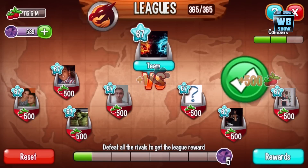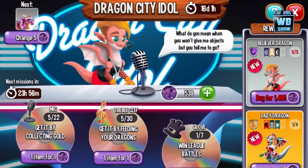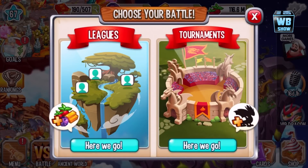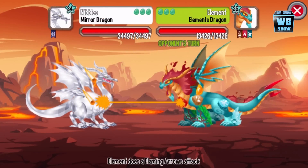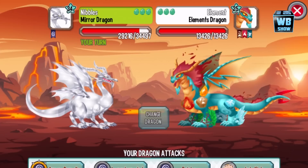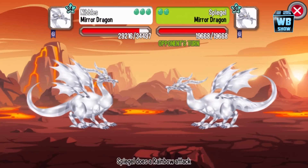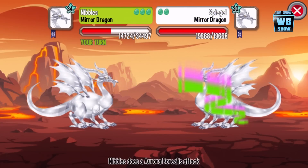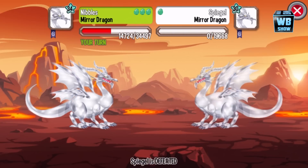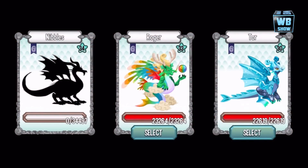All right, let's get the team going — tap on yourself, there we go. We got one point, let's go back in and battle again. Hopefully we get two points this time. Going against the Element Dragon — we're not going first, which is terrible, that's basically saying you're going to die.